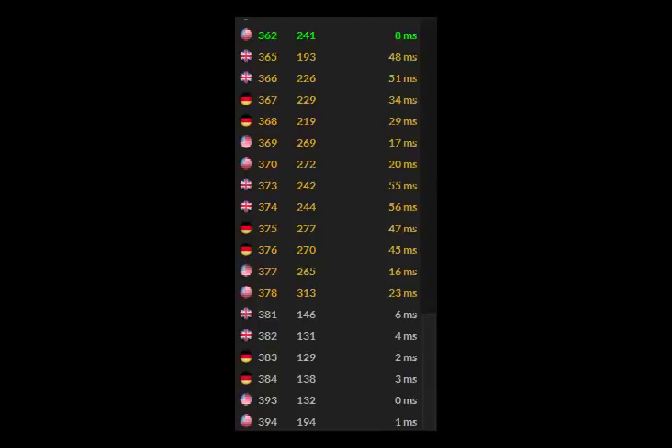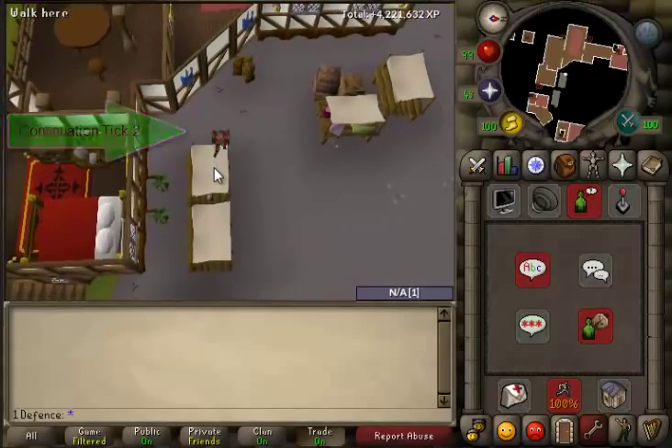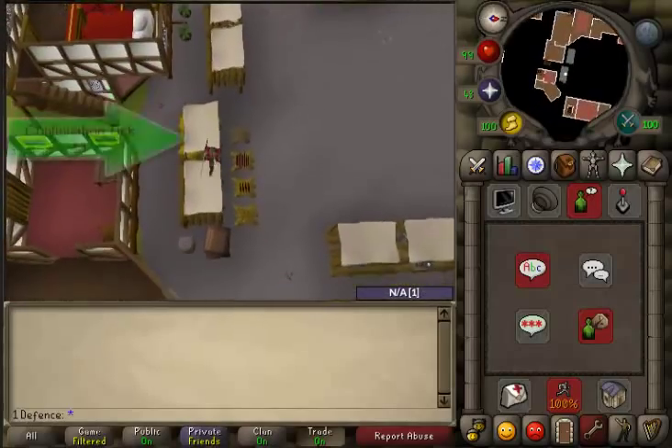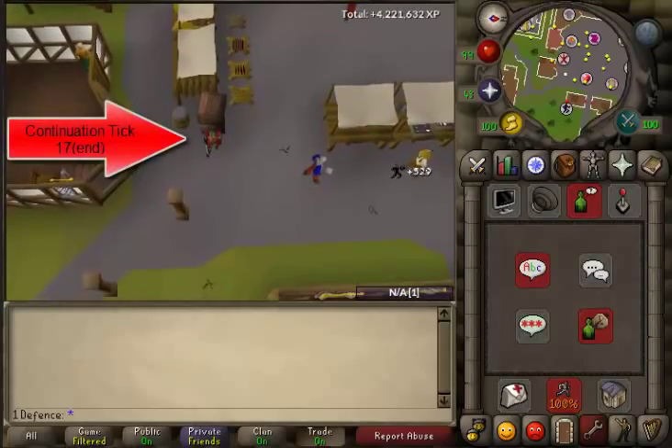In an instance where there is a continuation of queued events, only the first game tick will be based on your ping to the server. After this, the rest of the game ticks in the queued events will be very close to 600 milliseconds, as it will be based on the game server's clock now, instead of your distance from the server.